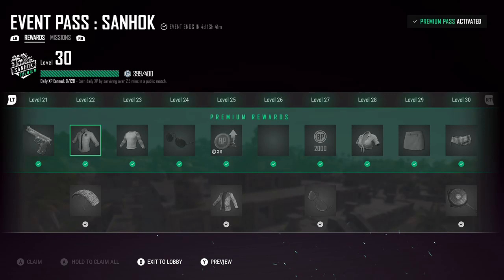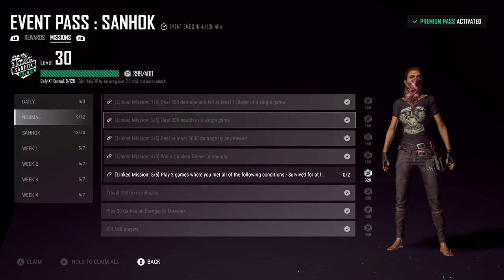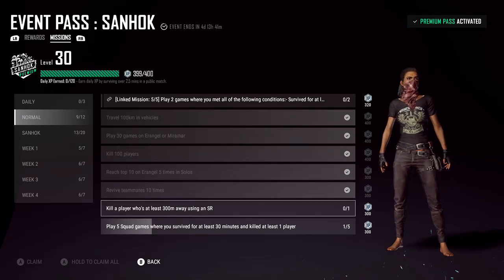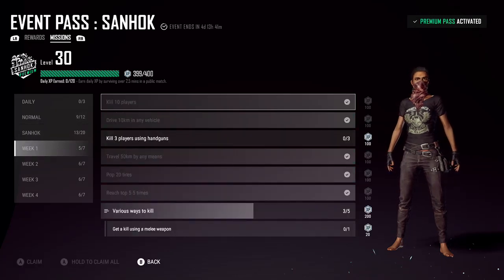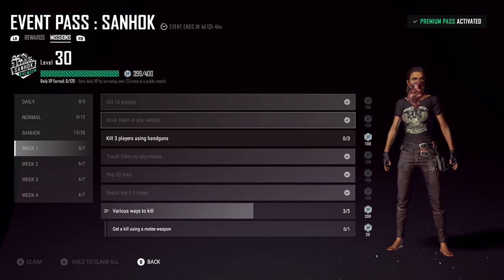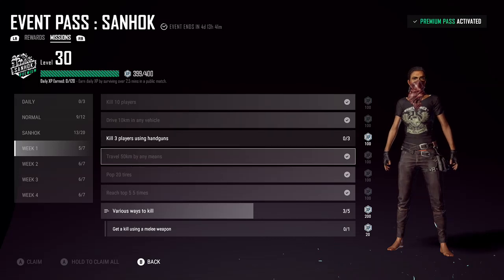So the first thing — the good things about the pass — is I think it really helps you vary your gameplay because it forces you to play on different maps. So if you go through and look at the different things you had to do, you had to play on Erangel, you had to play on Sandhawk, you had to play on Miramar. Also, it made you play in different squad modes — solos and squads. You had to get a solo chicken dinner, you had to get a squad chicken dinner. You had to do things that were only available in squads, like revive teammates or knock enemies.